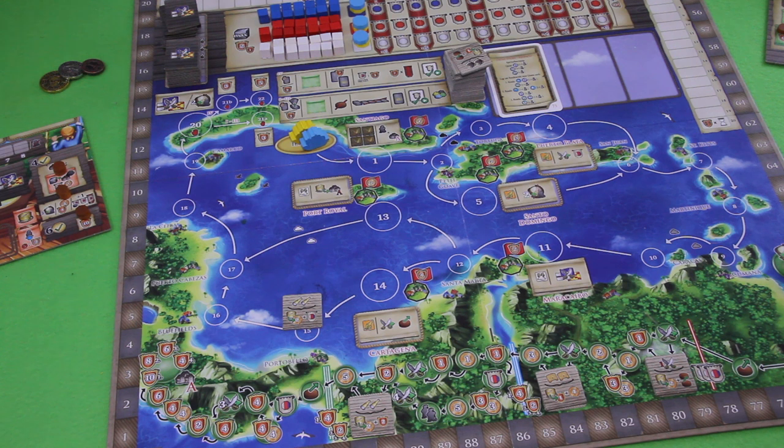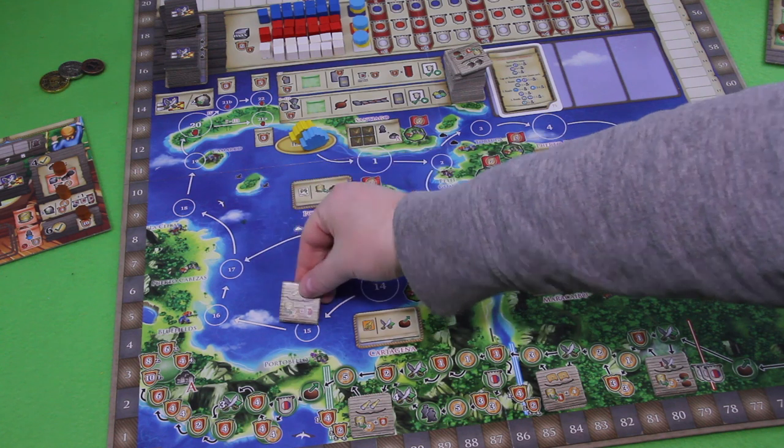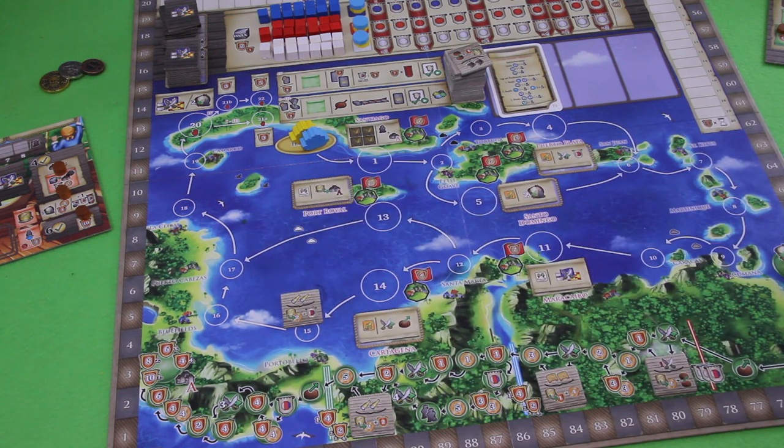The interim scoring works a little differently in the solo game — Gene the AI player works totally differently in that perspective. After each round we place new quests on the board. Right now we only start with one quest because we're playing a two-player game. After the fourth round we tally up the final score, which is also different from the standard multiplayer game, and then whoever has the most victory points wins — most likely Gene.